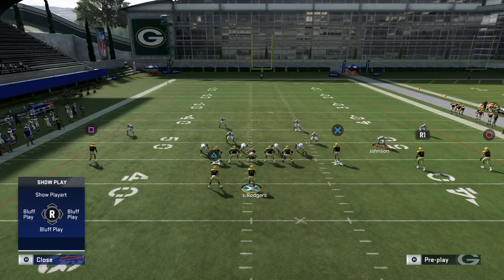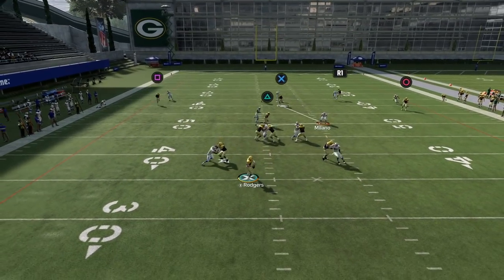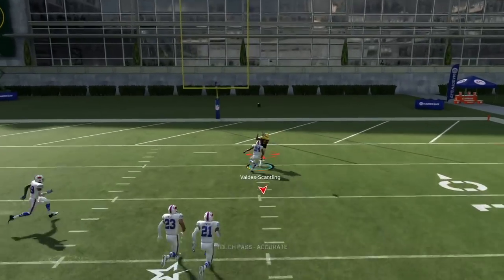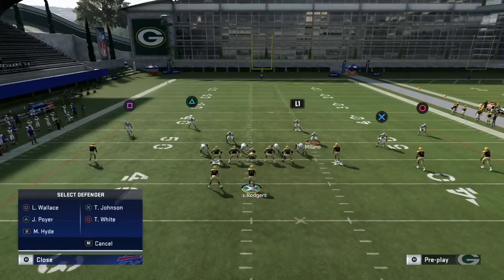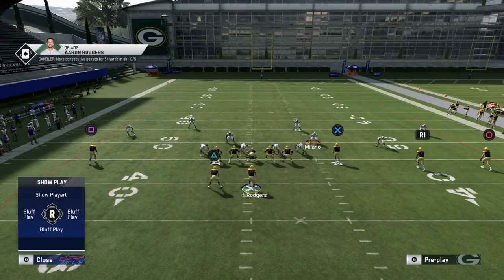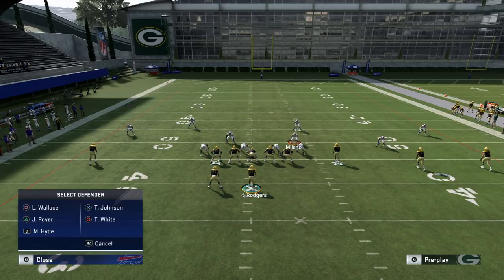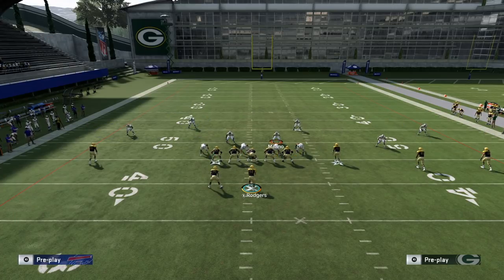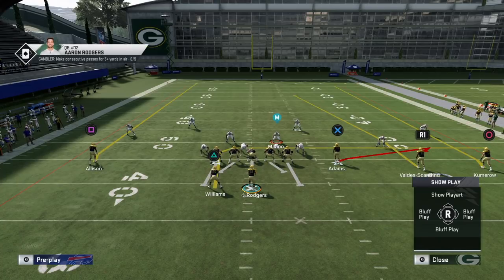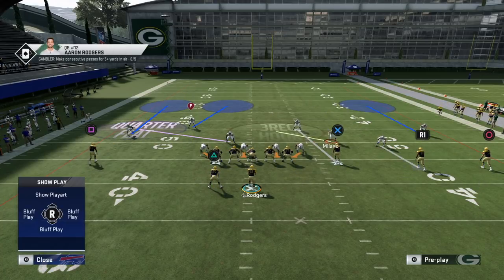Another option is converting the nickel corner to man coverage. He'll transition much better in man than in the two-read. However, if you do this, I'd also suggest putting the free safety in man coverage on number three — because if number two goes vertical and number three goes out, nobody will be there to cover him in the flat.